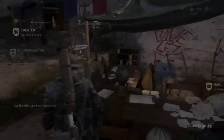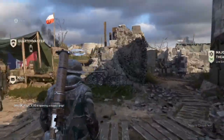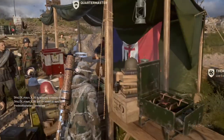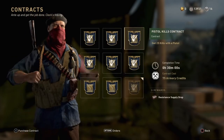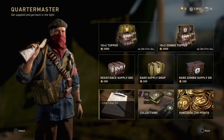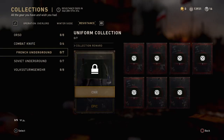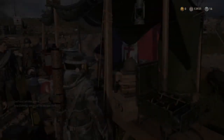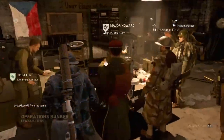I wish they made it resistance themed or something. Anyways, there are just a few different resistance flags and stuff like that added. The new collections have been updated with resistance-themed content. There are new contracts and supply drops for resistance, and collections that have been updated — the Orso combat knife, Volkstrom, Gewehr — all of those have been added.